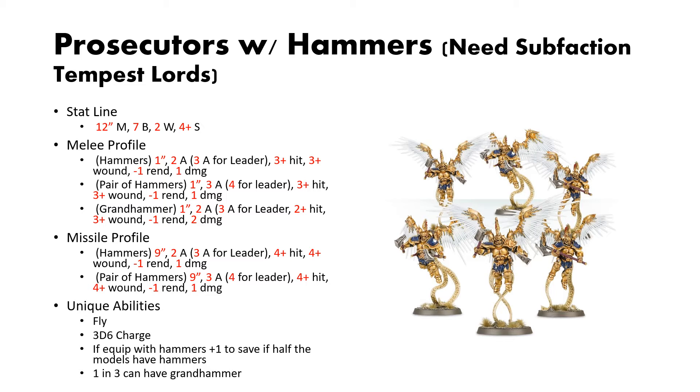For melee profiles, you can equip them with either hammers or a pair of hammers, and 1 in 3 can have the grand hammer. The hammers have 1-inch reach, 2 attacks (3 for the leader), 3s to hit, 3s to wound, 1 rend, 1 damage. The pair of hammers is the same except it has one more attack — 3 attacks (4 for the leader). The grand hammer has 1-inch reach, 2 attacks (3 for the leader), 2s to hit, 3s to wound, 1 rend, 2 damage. For missile profiles: 9-inch reach, 2 attacks (3 for the leader), 4s to hit, 4s to wound, 1 rend, 1 damage. The pair of hammers missile profile is the same but with one extra attack.